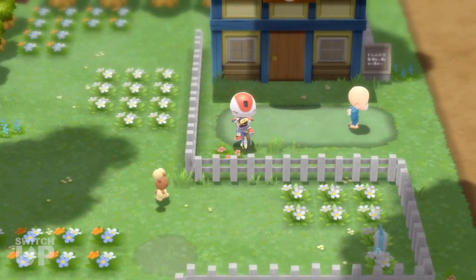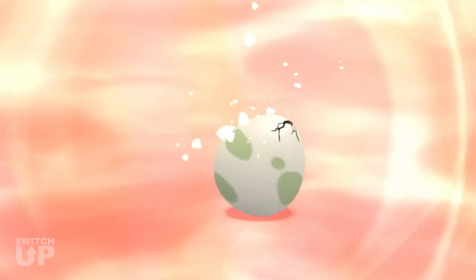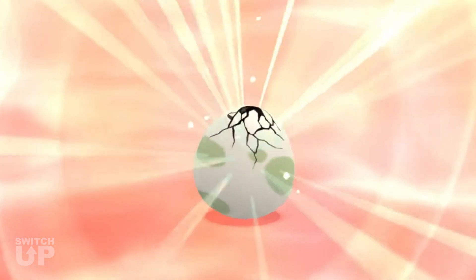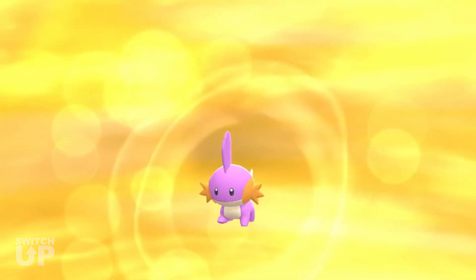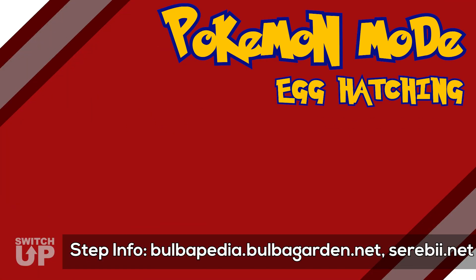To stop egg hatching early, tap the minus button — you will feel a light rumble, menu mode will be exited, and the mod will be deactivated. And that's how to use the egg hatching mod in Diamond and Pearl mode. If you enjoyed this video or found it helpful, drop us a like, subscribe, and hit that bell to stay tuned to Collective Mind Switch Up.